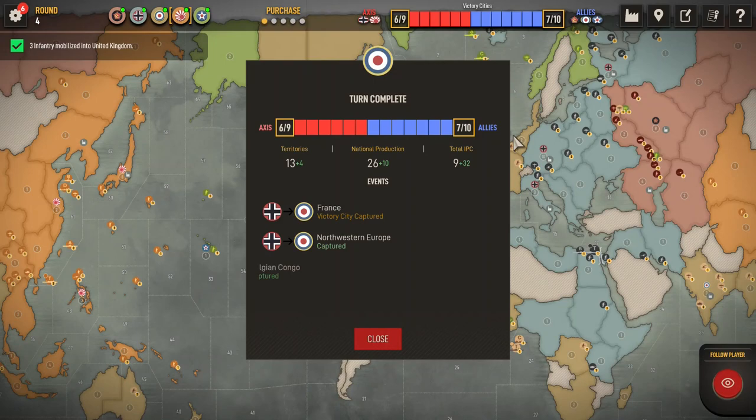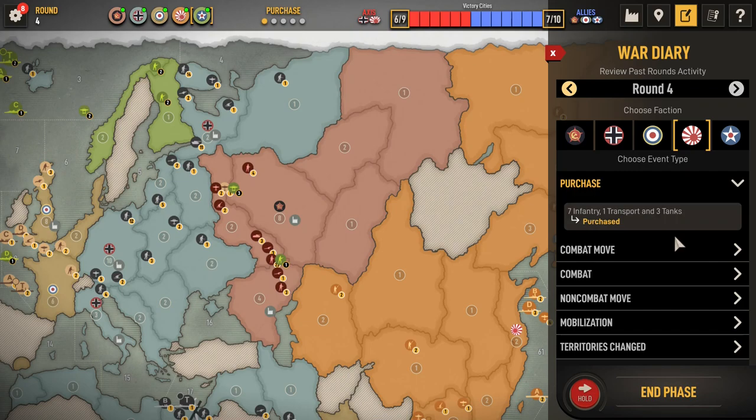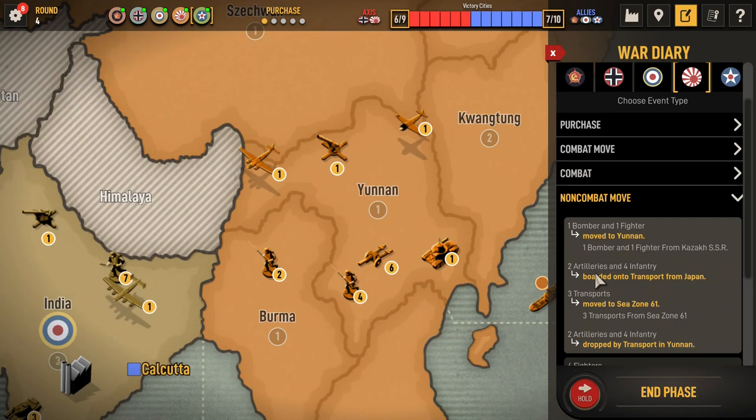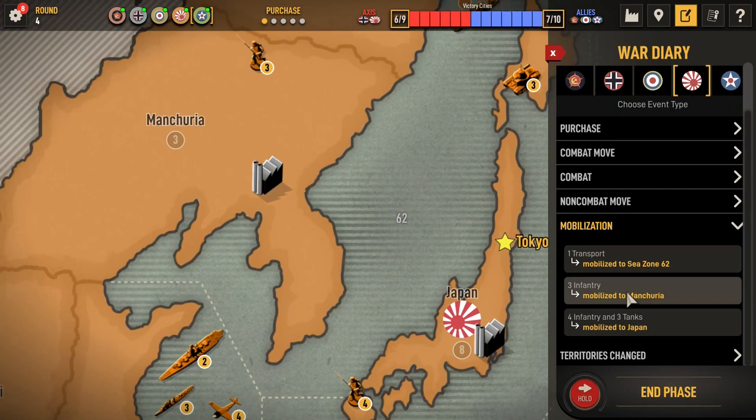USA Round 4 — how did Japan do? Seven infantry, one transport, three tanks. Took Yakut, took Burma — lost an infantry there. Took a Zak. Okay — Yunnan, four fighters to Zone 61, one infantry unit to a C-Zone. Transport in Zone 62. Three infantry in Manchuria. Four infantry and three tanks on Japan.